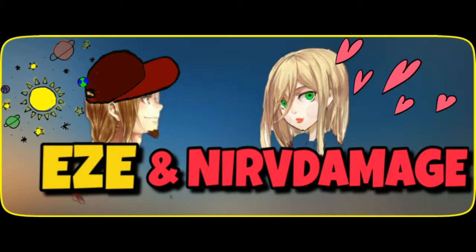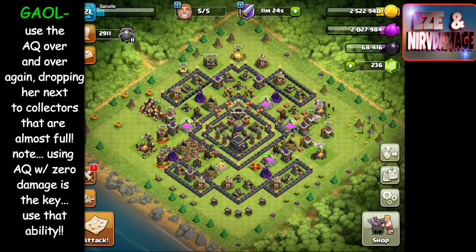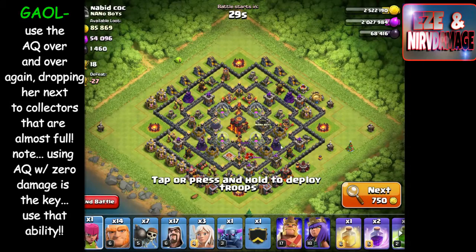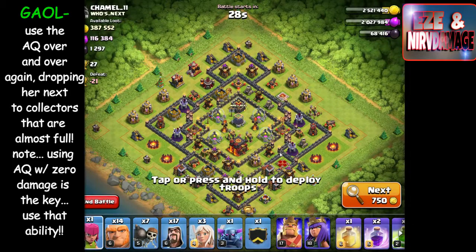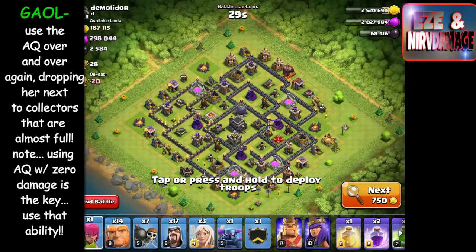I was using Sable's account and I was up in Masters 2, but didn't find much loot there, so I wanted to drop down. I decided to use the drop-down trophy technique to get as much loot as possible. We went on a one-hour boost, and after an hour I got two million five hundred in gold, about two million in elixir, and 68,000 dark elixir.